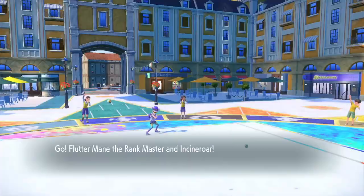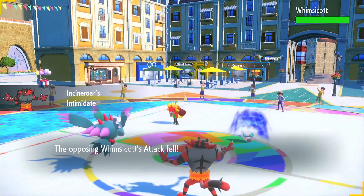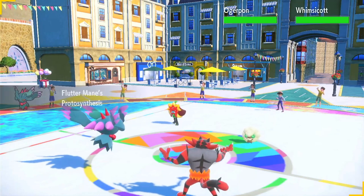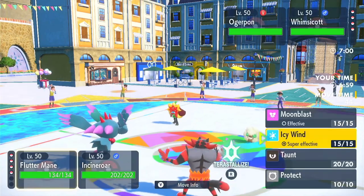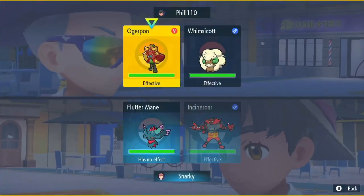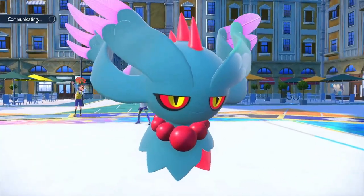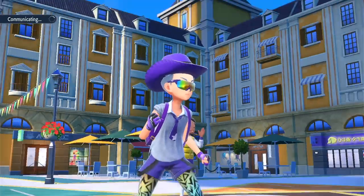Alright — Whimsicott and Ogre Pon lead. I'm guessing they're either going to Tailwind or Sunny Day. I'm going to Taunt them regardless. I won't get off whatever their Prankster move first is — so if they Tailwind first, then they can't get Sunny Day up; if they Sunny Day, then they can't get Tailwind up. I'm going to Fake Out the Ogre Pon, which is threatening damage right away into my Flutter Mane. An Ivy Cudgel into me is definitely going to knock me out.